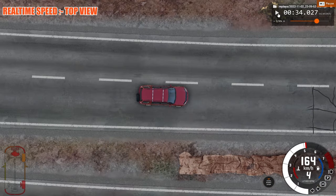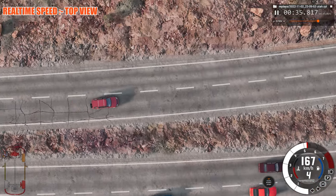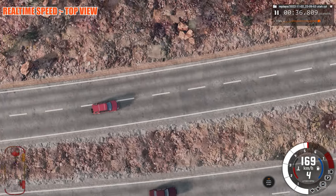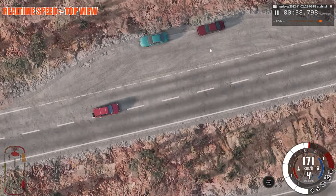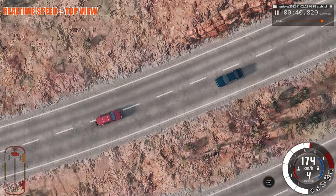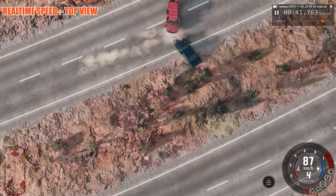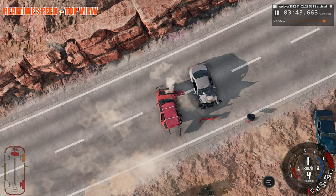Now of course let's watch from the top view in real-time speed, or at least as close as we can get to real-time speed. Around here is where the impact begins — this first impact you went slightly airborne there and crashed directly into the car.